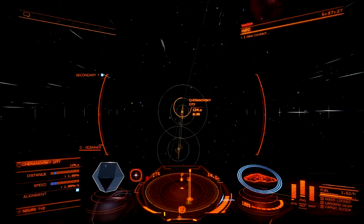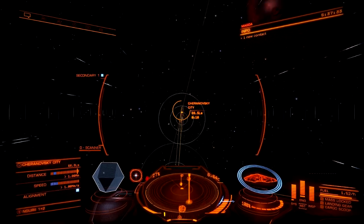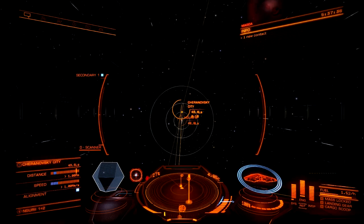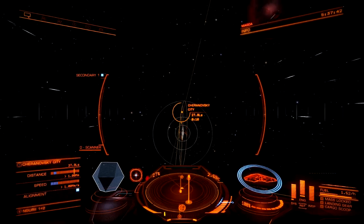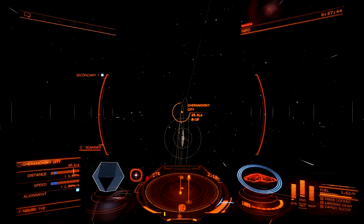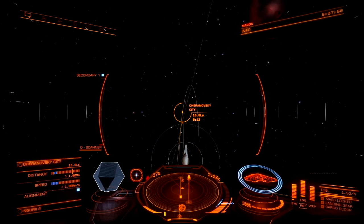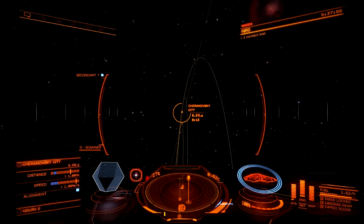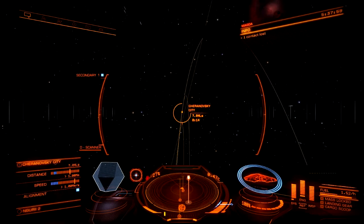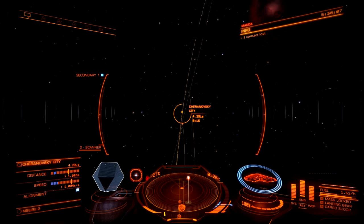In order to get the introduction, I have to provide three units of something called Soon-Till relics, and this is the place to get them. Once I've got that, there's another long flight to where Martuk is based, and then I get access to that engineer. Then a similar routine for Felicity Farseer, another engineer whose services I'll be using soon.